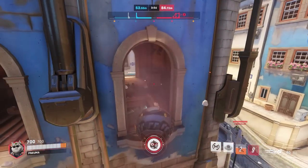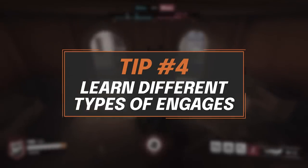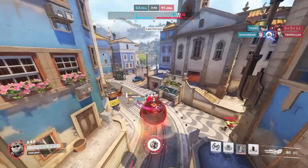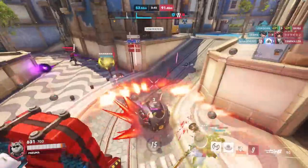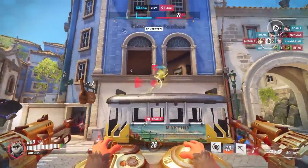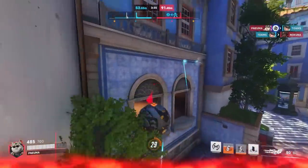And speaking of engaging, my next tip is to learn different types of engagements on Wrecking Ball. There are probably a million or more ways to approach a fight as Wrecking Ball, but I'm talking more about what the goal of your engagement looks like and making sure you understand the different types of setups you should be going for depending on how those goals are changing. To keep this simple, we're going to break down engagements into one of two categories: soft dives or hard dives.